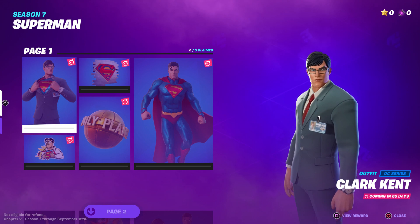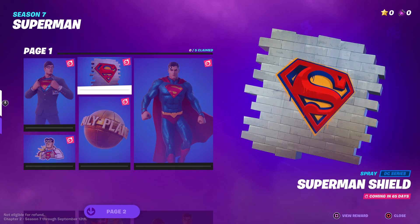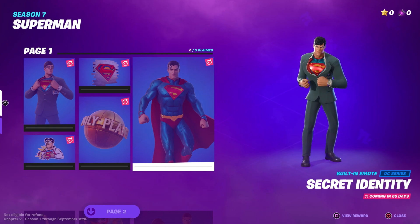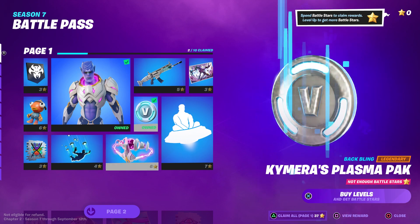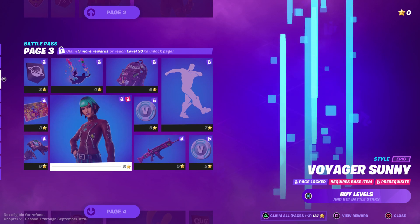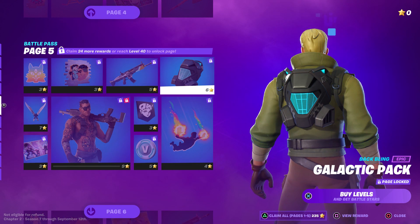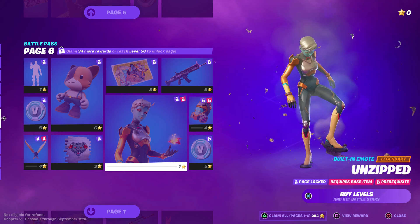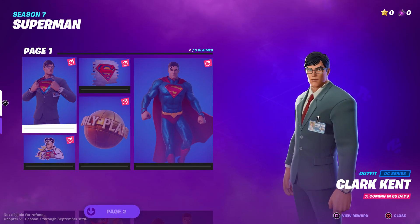The back bling is five stars, the spray is three stars, the emoji is three stars, and the built-in emote is seven stars. Now if you compare it with these skins right here it even shows you — scrolling down, you can see every skin says nine stars. If it has a second style I think it's eight stars instead. So every skin, every time you unlock it, is nine stars.